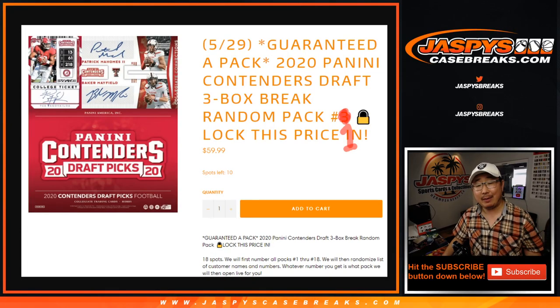Hi everyone. Happy Friday and happy new release day. We're coming at you with 2020 Panini Contenders Draft Pick Football featuring a new draft class, and I guess some old favorites too. We've got Mahomes up there and a Mahomes-Baker Mayfield dual auto. This is random pack break number one from jazbeescasebreaks.com.